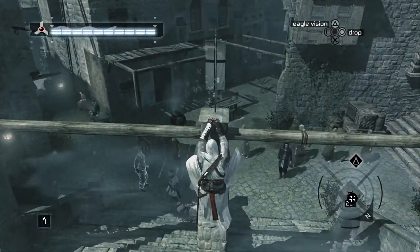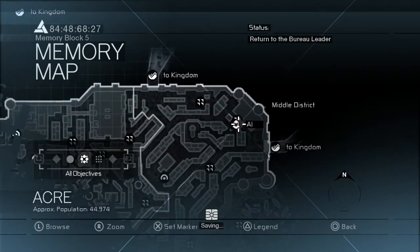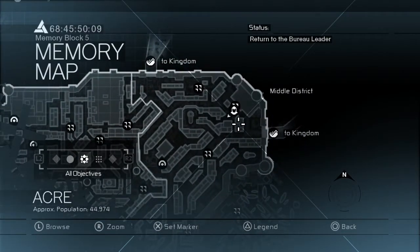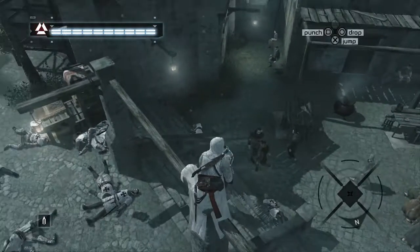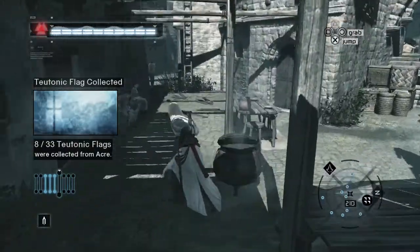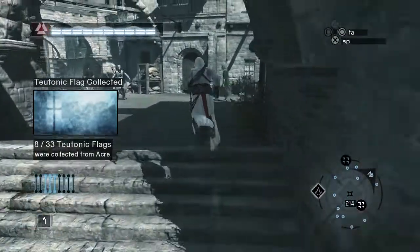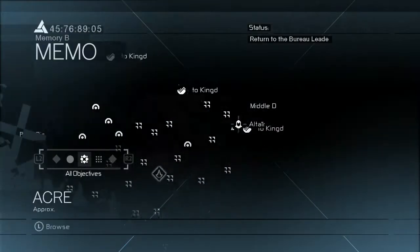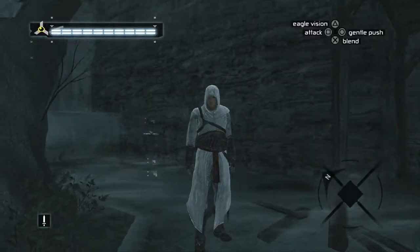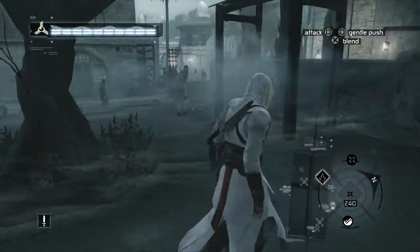Flag eight you can find on top of this pole right here — it's right here on the map, outside the courtyard. There are a lot of guards here and they will attack you pretty much on sight, so we're in trouble now and we're going to have to get out of here. Flag number nine you can find right on the eastern side of the district, here on the map. You'll find it right up against the wall in this little area with a tree and a lot of these drunk guys.